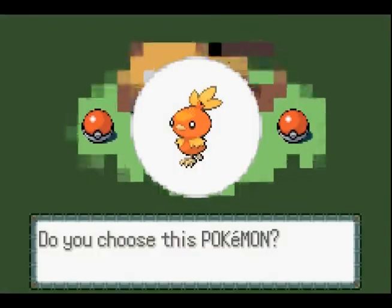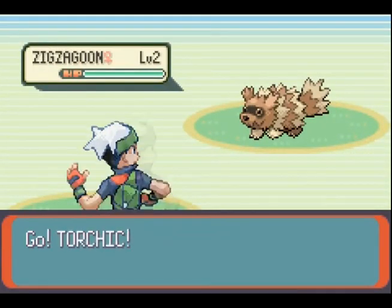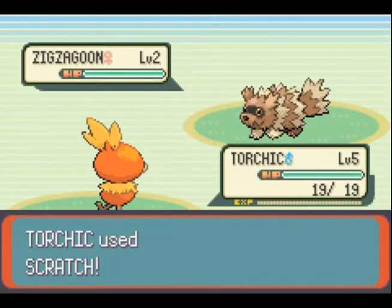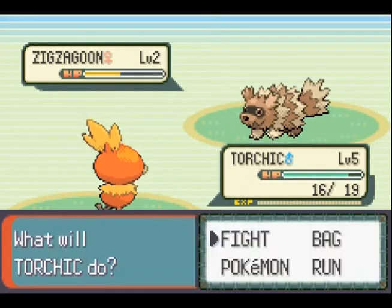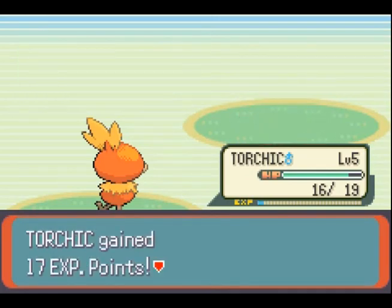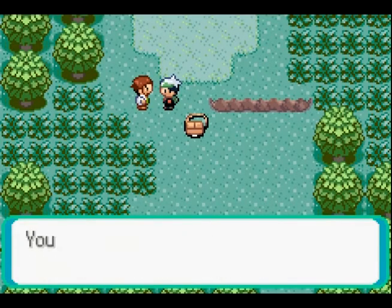I'm choosing Torchic for this walkthrough, so deal with it! It doesn't really matter which starter Pokemon you choose, so just choose whatever one you like best. This fight should be no trouble at all — if you do lose it, I am wondering how. You literally press the A button over and over until whatever you're attacking is dead. No move switching or anything, you just press A.